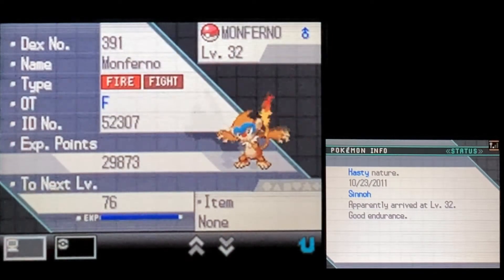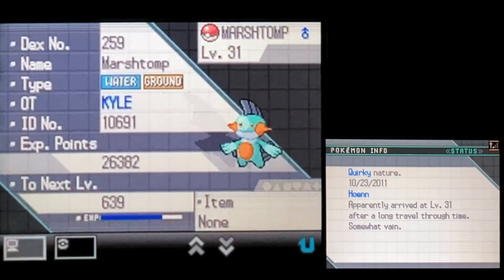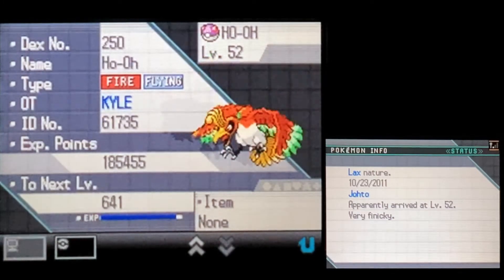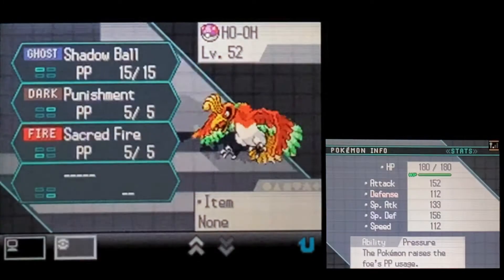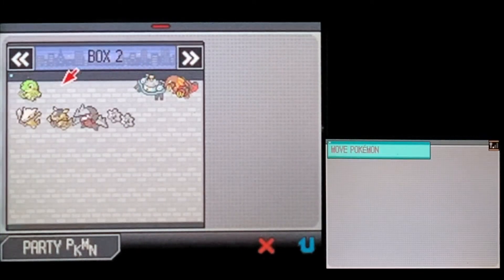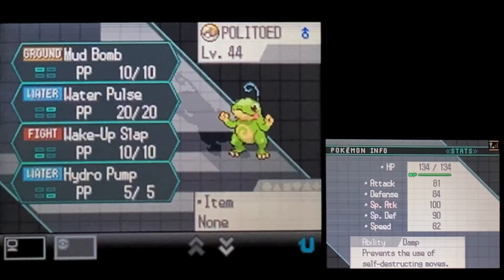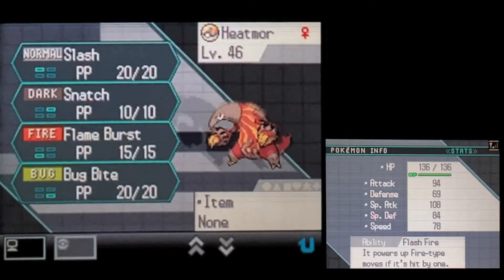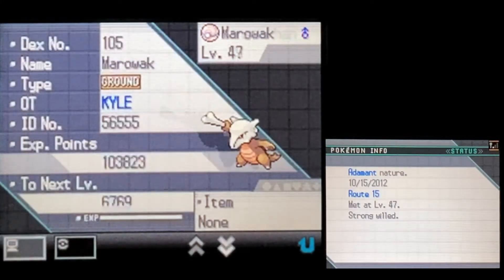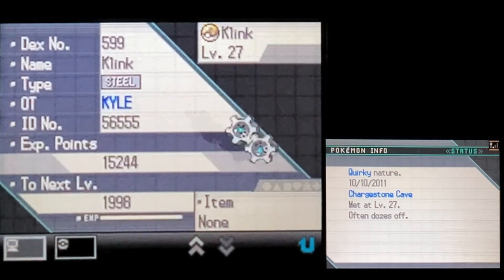We've also got a Tropius, Monferno, Gyarados, Marshtomp, Pheasant, and a Ho-Oh from Johto — looks like Kyle did a lot of transferring. So we got a few legendaries from transfers, some from Sinnoh. Checking more boxes: there's a Drizzle check — nope, Magnet Pull — a Heatmor, Marowak, Klinklang, Excadrill, and a Klink.